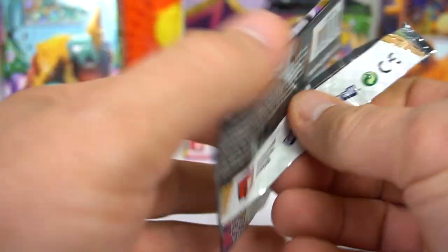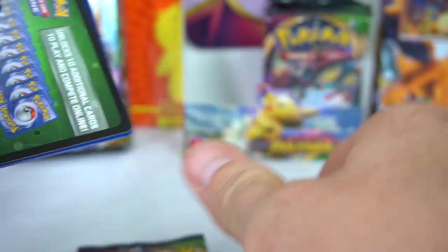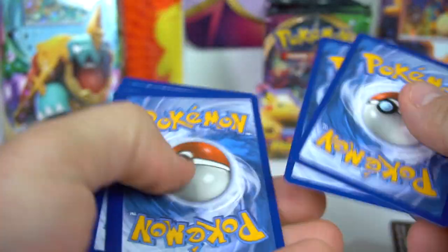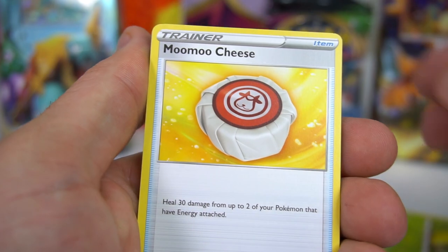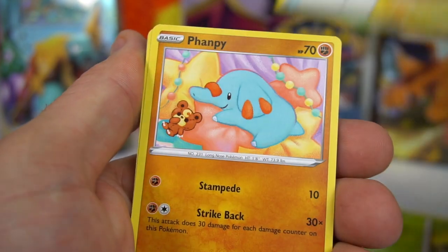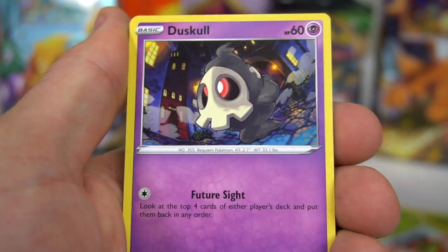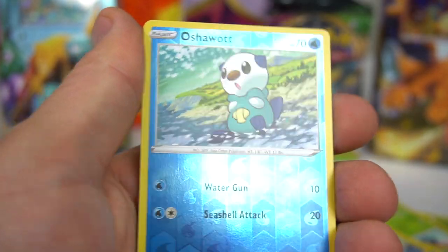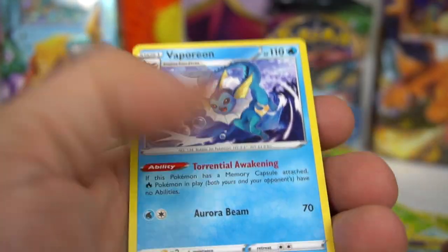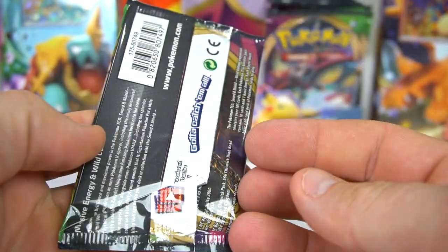Two to go on this side. Next pack — water energy — Metang, Kakuna, Moomoo Cheese, Phanpy, Yanma, Galarian Meowth, Duskull, Voltorb, Oshawott, and Vaporeon.